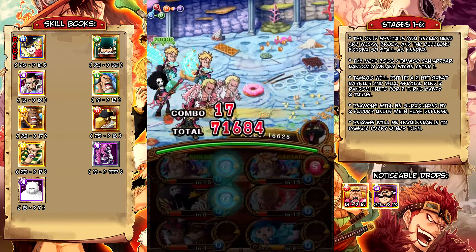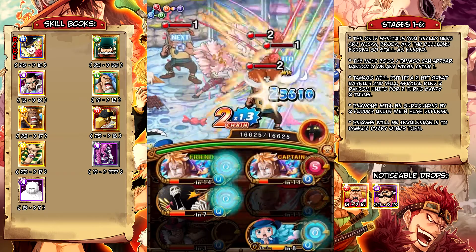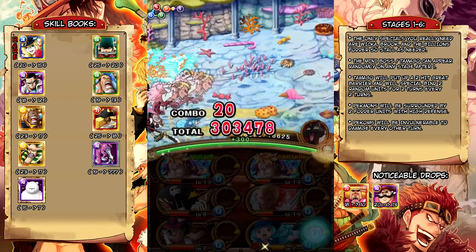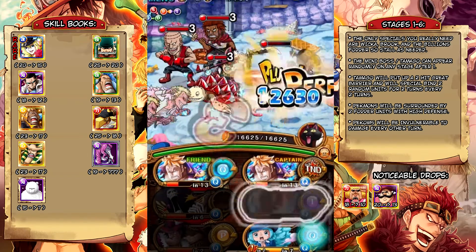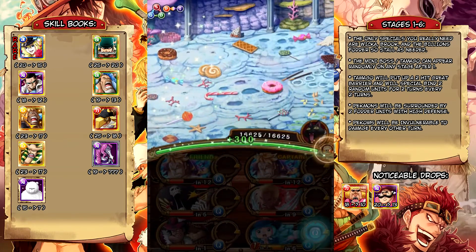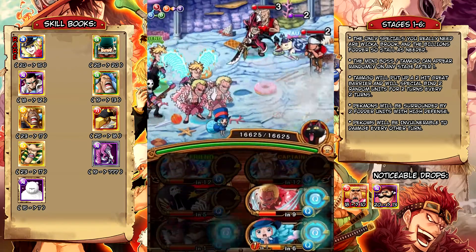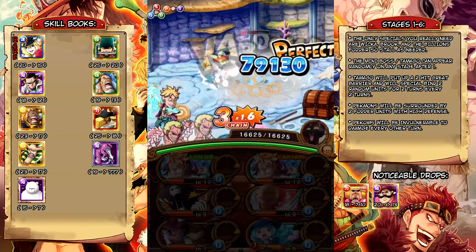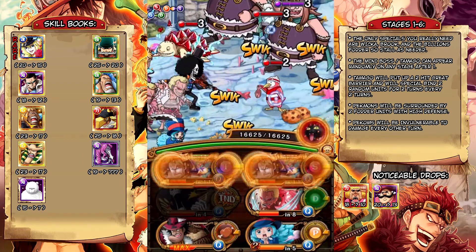The mini boss stage can actually show up randomly on pretty much any of the stages outside of the first one. I don't know if it could show up on stage 2, but it is a random stage — it's not set in a fixed location. So make sure Wicca is ready as soon as possible. Other than that, you can just go ahead and clear these stages as fast as you want. You don't really need to stall for Dolfi or Marco's special — all you need is Brook and Wicca, and the fodder blue unit if you have him, though you don't even really need him; it's just nice to have.